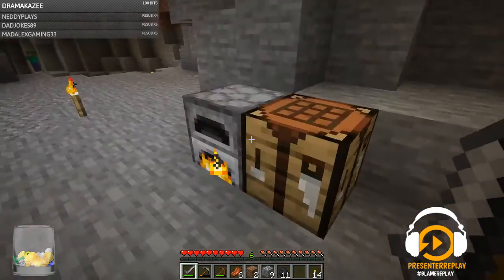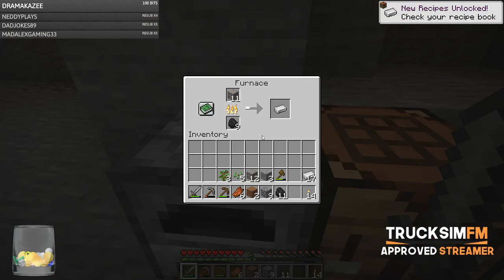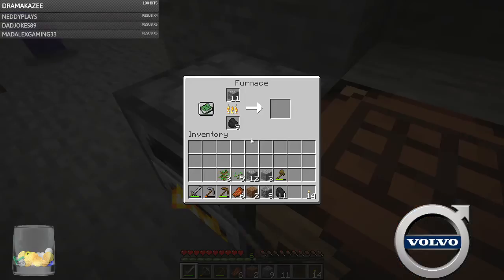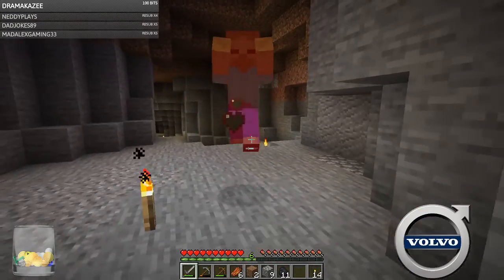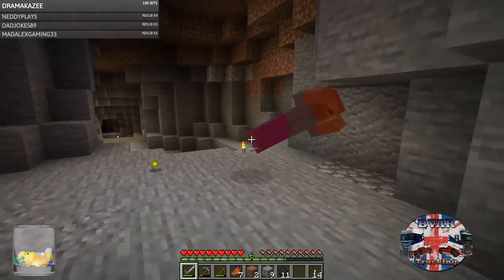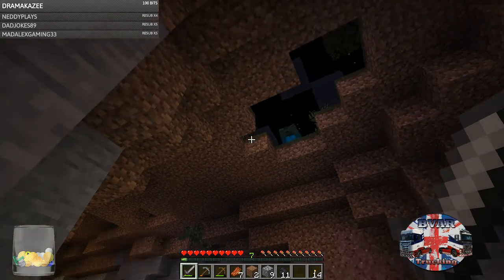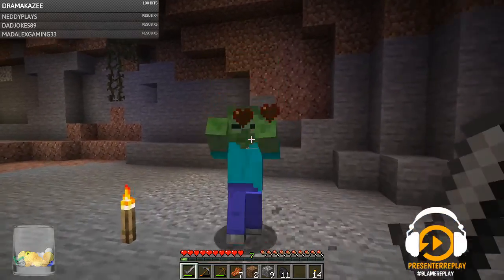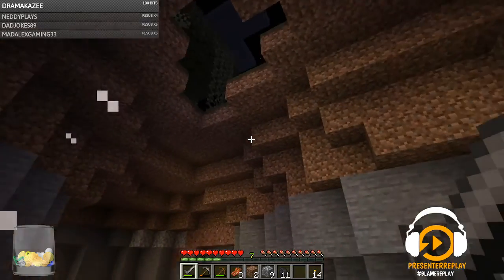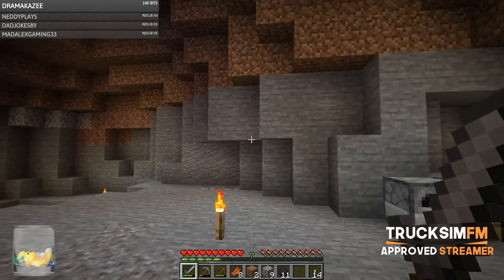Another thing I need to get as soon as possible is wool. Because I can get rid of these creepers — they can just drop down that hole and ruin my day, which I don't want them to do.